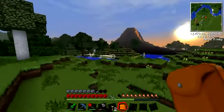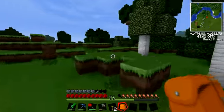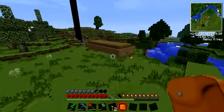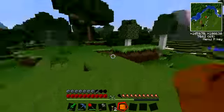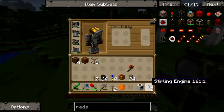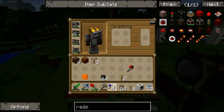I'll put it here. Right, so take your quarry, your engines, your levers, pipes, chest, and your landmarks. What you want to do first is put your landmarks down. Depending on how big you want it, I'm going to make mine quite big because I need a lot of stone.